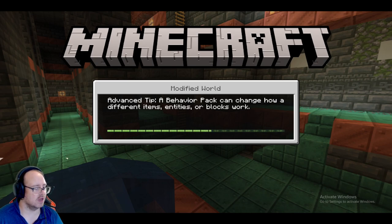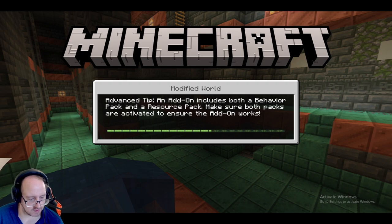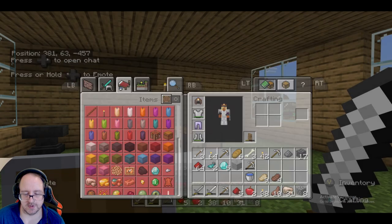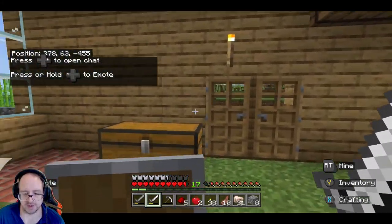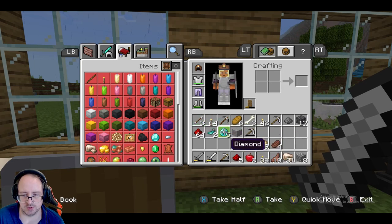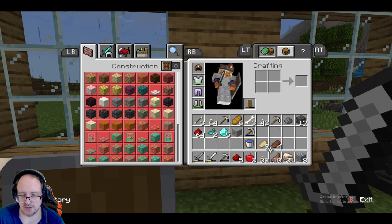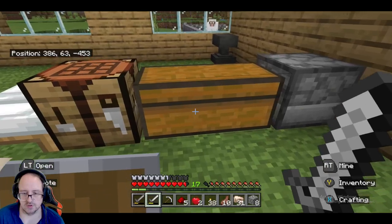Welcome back guys, good morning! We did a lot of animal farming in the last one, but we got five pieces of diamond — fantastic news. That means we can start doing things, but we're still going to go back down the caves. We've got a good amount of food, we should be all right. Iron seems to be okay at the moment so I don't need to worry about that.